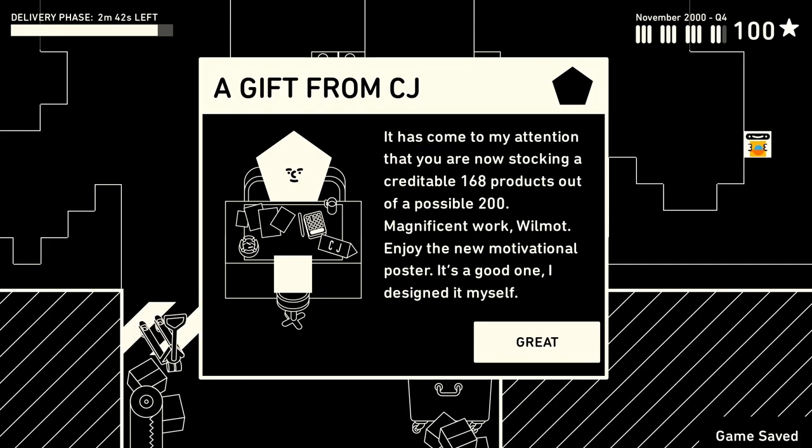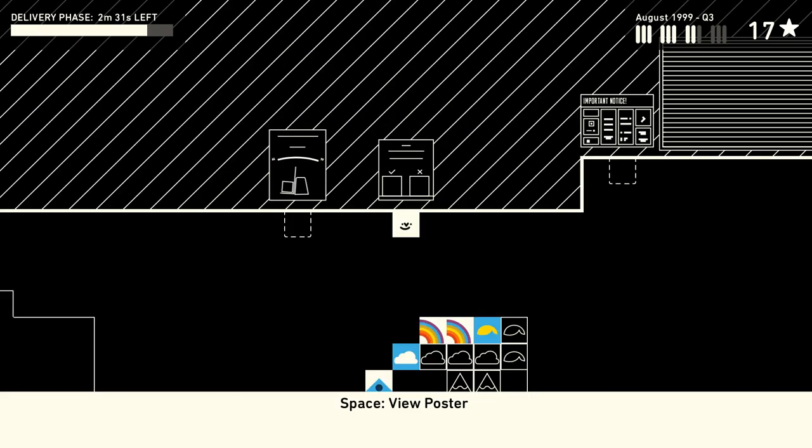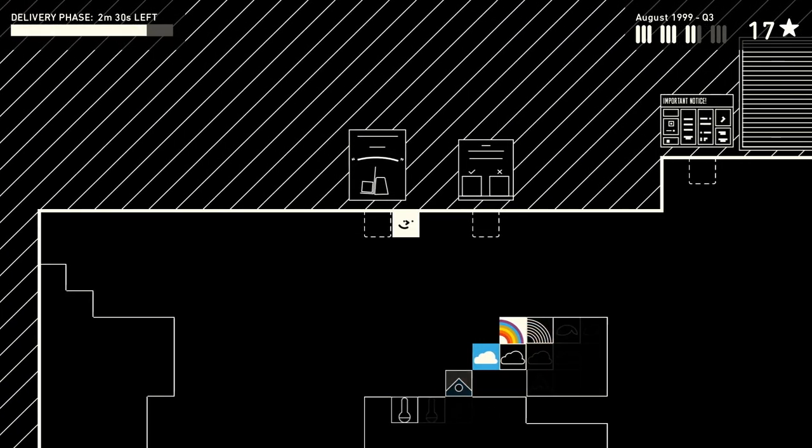There are more subtle and more interesting capitalist throughlines, but the point of starting this section with CJ was to show that the game was very overt with its messaging at times. This video game is at the very least bringing up the hierarchical relationship between worker and boss, and somewhat depicting the struggle of being a cog in the machine.